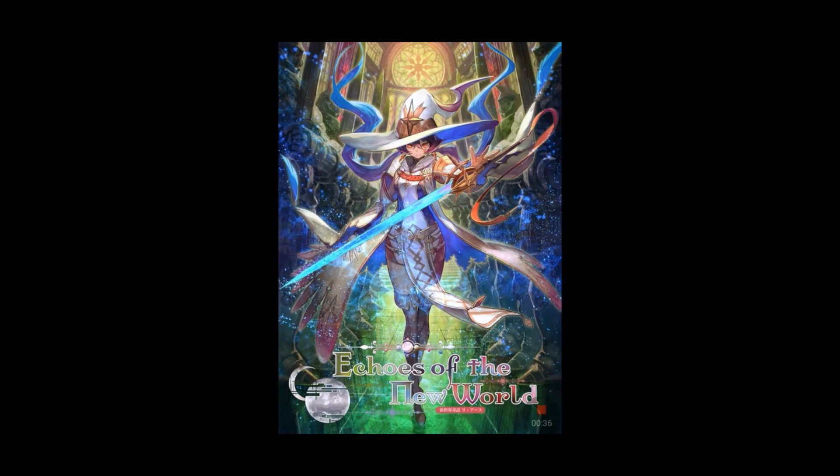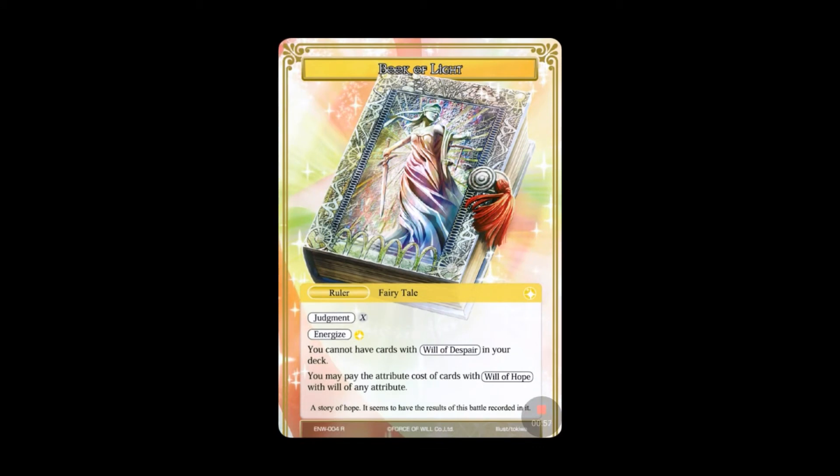For those who don't know or just need a reminder — when it comes to spoilers, I check out the first few rounds, usually go through the new rulers, and then I go dark because I like to be surprised when the new set finally comes out and I get my box and open the packs. So let's check out the first round, which is light, and we're going to go to our ruler.